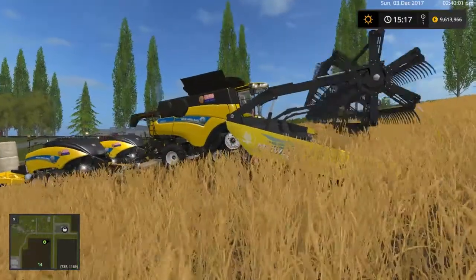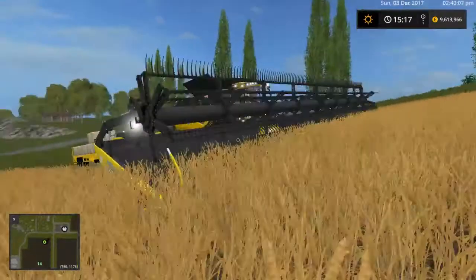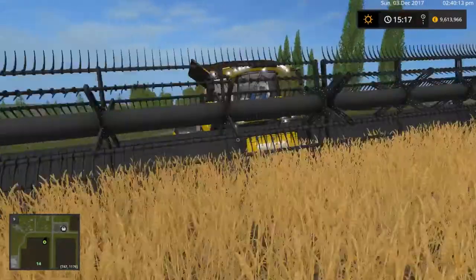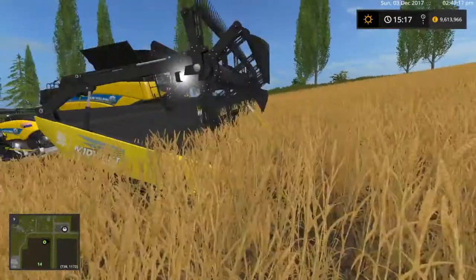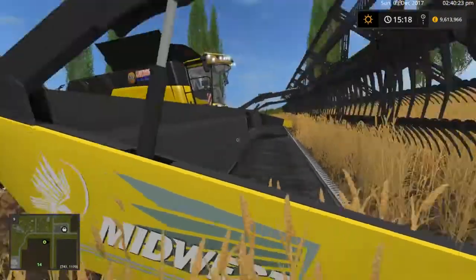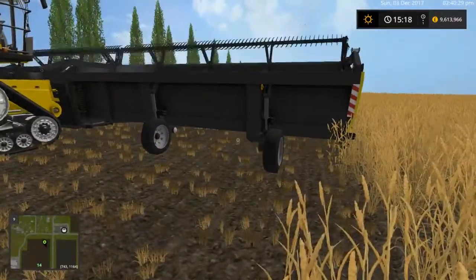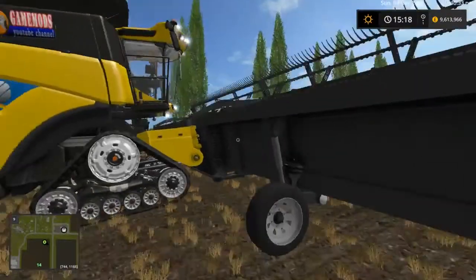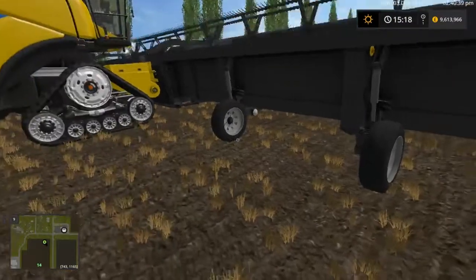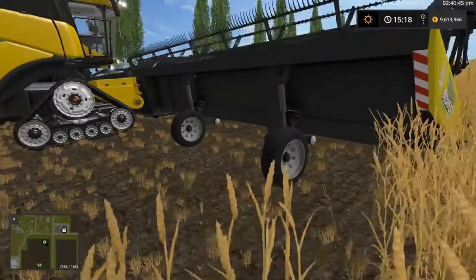Today I've got some fantastic mods to show you. This is a Midwest header — I can't remember what mod site it's from but it's good. It's a 60-foot header with a trailer and stabiliser wheels. I think it's come from Australia because I like the support wheels on the header that go up or down, which is good.